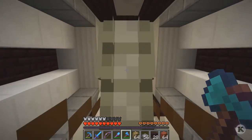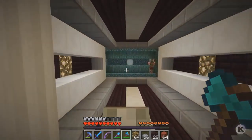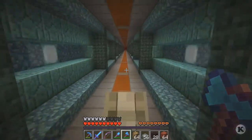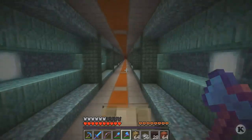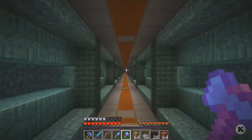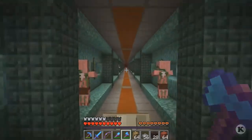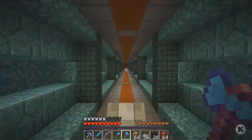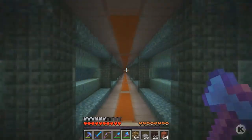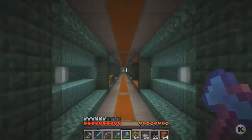Here's one of my nether tunnels - this one goes to my wither killing area for wither skulls. Down here is the tunnel I needed to finish. You can't really see it yet because it's so far away, but give it a minute. I finished the end of this tunnel and made the little mesa tunnel section at the very end. You start seeing a light at the end there - that's actually a sea lantern.